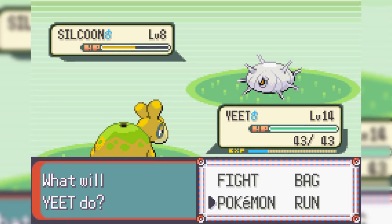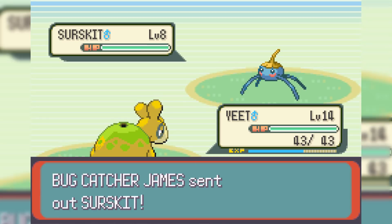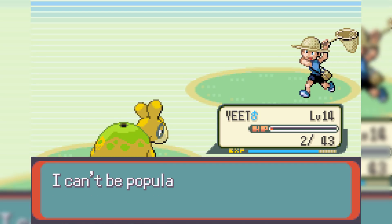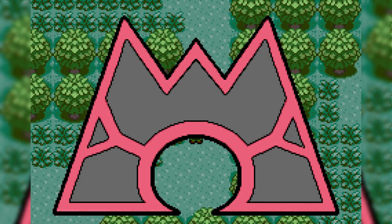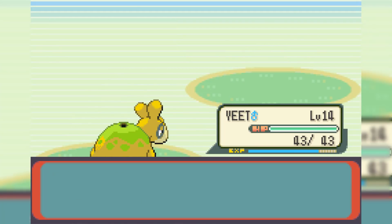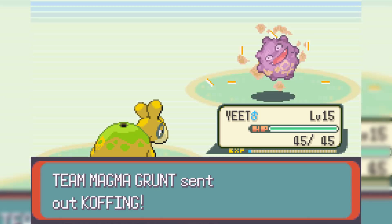In Petalburg Forest, we actually run into a Silcoon but accidentally run away — running away from our only encounter. That was just stupid on my part. While fighting a random trainer we get hit with a Mud Shot and then a Water Pulse which is four times super effective, and we almost lose Yeet — but we survive with only 2 HP. In Petalburg Forest, instead of a Team Aqua Grunt there is a Team Magma Grunt with a full team of 5 — extremely dangerous. We're able to one-shot Magnemite, and as we level up to 15, we learn Magnitude, which can be a really good move.